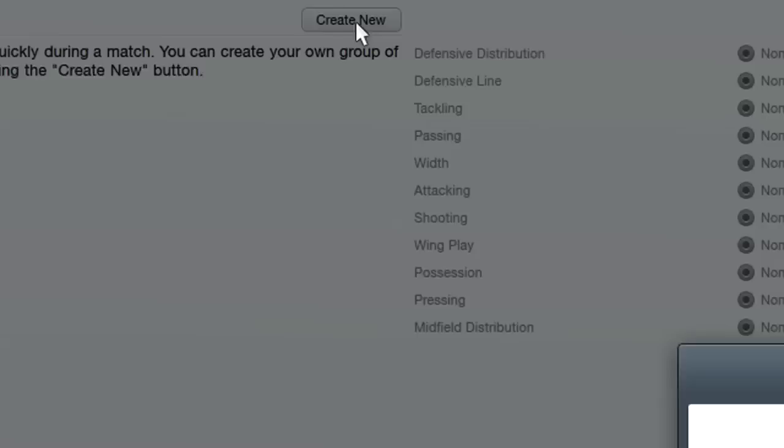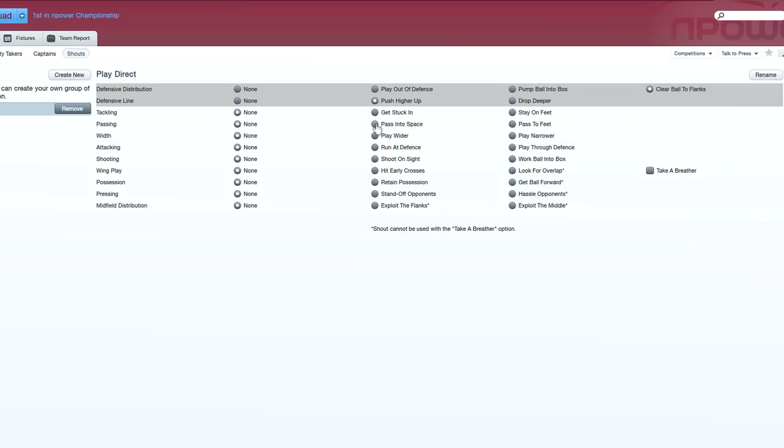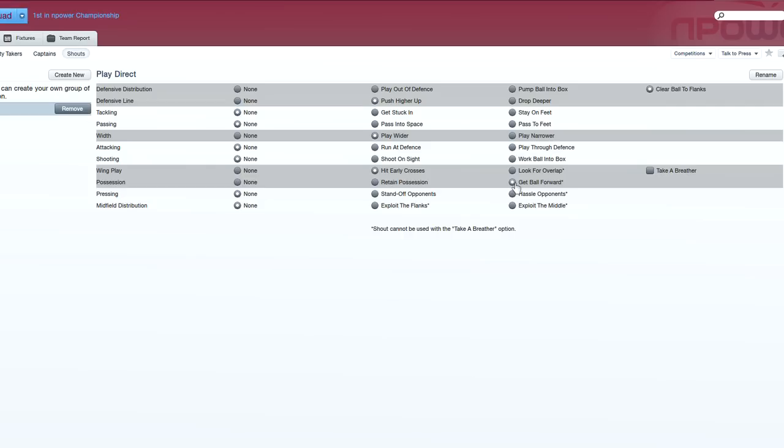So let's set one up now, called Play Direct, to remind me of my childhood growing up watching 80s Watford play. Now whilst Watford played direct, it was often to the wings, so I'm going to set it up to clear the ball to flanks, push higher up, play wider, hit early crosses, get the ball forward, and exploit the flanks. And that's now ready for me to use in the next match.